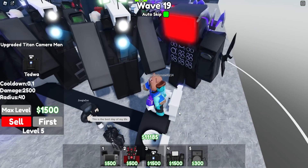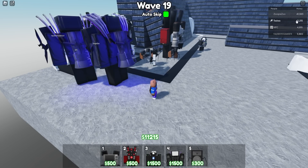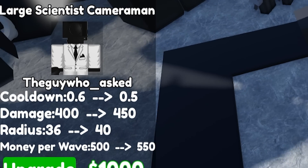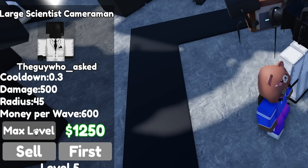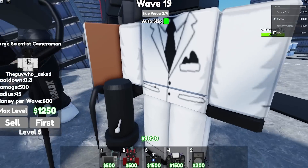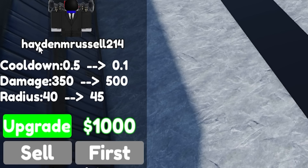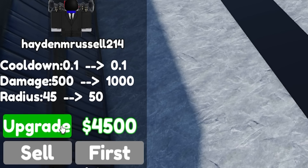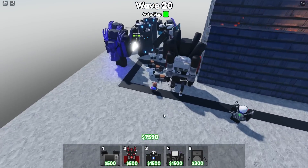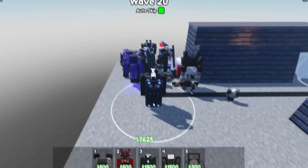There we go — maxed everything out. He now does 1,000 damage. The Cinema Man just stole my money — I hate that unit. Someone upgraded my unit for me too, which is amazing. I think everyone's money is just shared at this point. We're going to upgrade other people's units too — there's the copied large scientist cameraman texture, and we can upgrade Hayden's Camera Astronaut for 4,500.